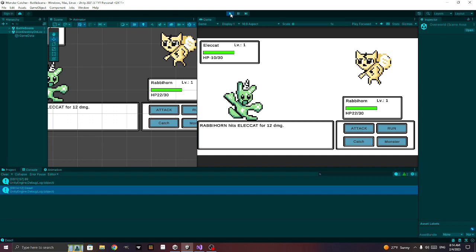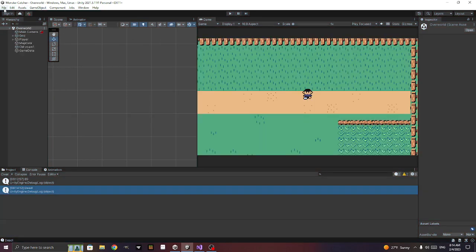He's at minus ten — dead. We are just about finished. We have catching, monster changing, and type weaknesses working. The only things remaining are cleanup: going back to the overworld when a Pokemon faints, text messages for battle events, and animations — probably just the monster moving and flashing when hit. Thanks for watching, like and subscribe, and let me know in comments if there's something else you'd like to see.